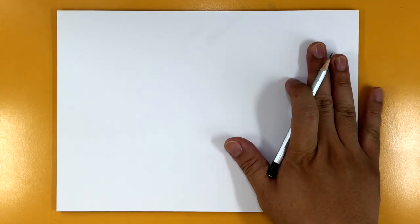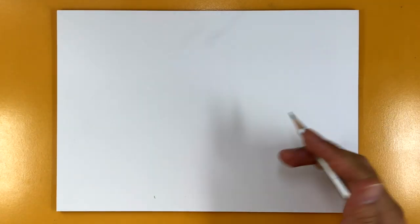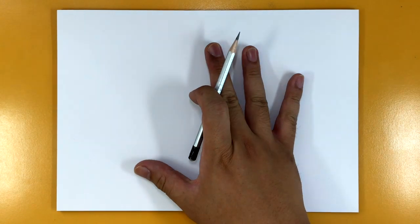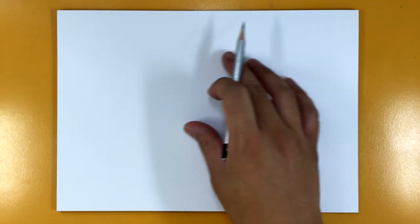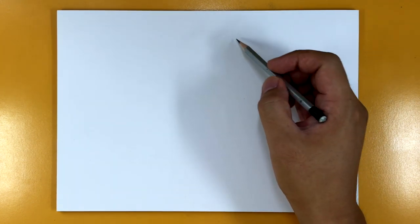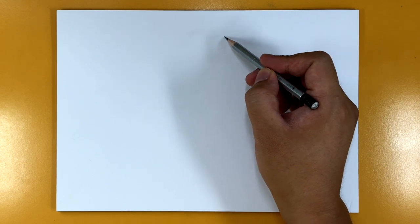So let's go ahead and get started. I've got my paper in landscape mode because we're only going to be drawing him just up to the waist, just to simplify things a little bit. Now he is a bit of an odd shape so we're not really taking any conventional drawing of human anatomy.